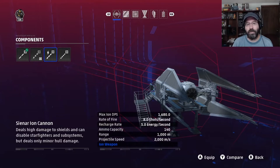The ion cannon does a lot of ion damage. It's great for taking out shields, especially on those rebel fighters. Good ammo capacity, good range, and it fires fast enough that it's pretty useful.